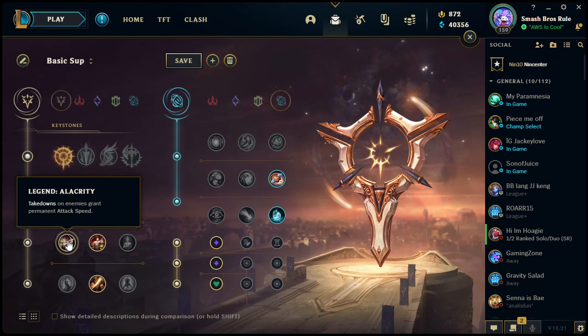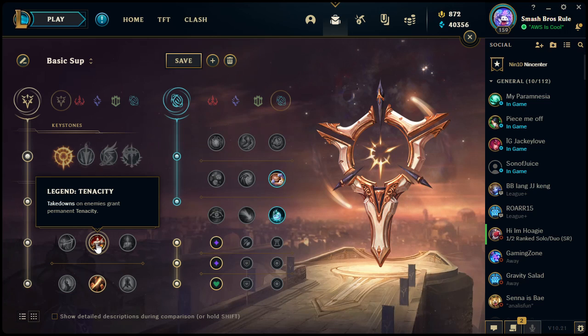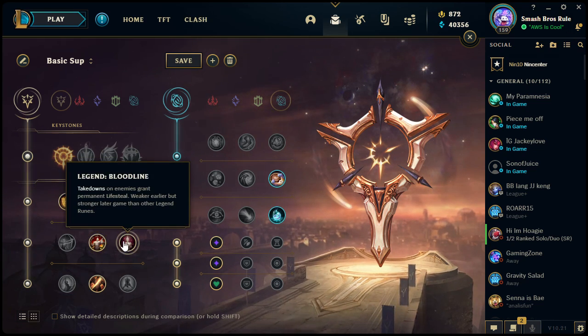The Legends runes each grant permanent bonuses through takedowns. Legend: Alacrity grants permanent attack speed up to a cap. Legend: Tenacity grants more tenacity — slows and stuns don't last as long on you. Legend: Bloodline grants permanent lifesteal. Bloodline is weaker early game since each kill only grants about 0.3% lifesteal — the other two provide bigger bonuses immediately.